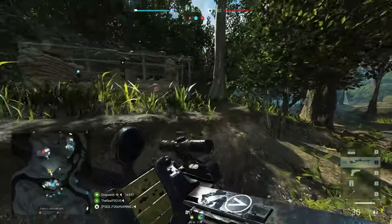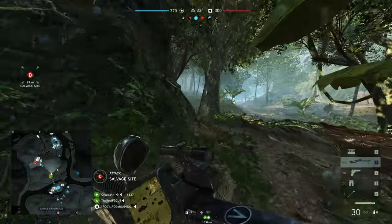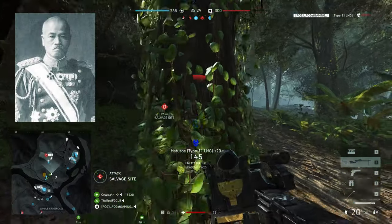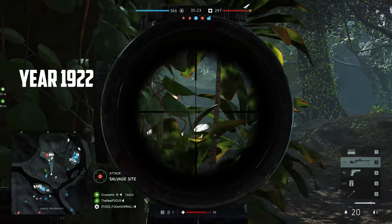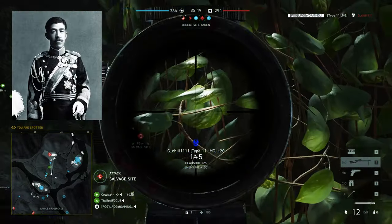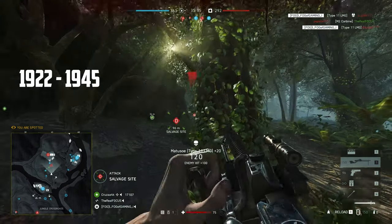The Type 11 is one of two new support class primary weapons in Battlefield V's 6th and final chapter, Into the Jungle. Designed by the famous Kijiro Nambu, the Type 11 is the first light machine gun to be mass produced by Japan. It got its name from its debut year, 1922 — the 11th year of the reign of Japanese Emperor Taizo. It was used by the Japanese Imperial Army from 1922 till 1945.